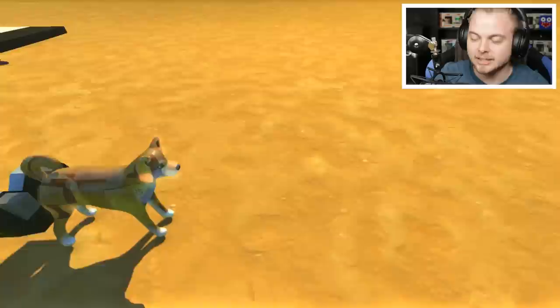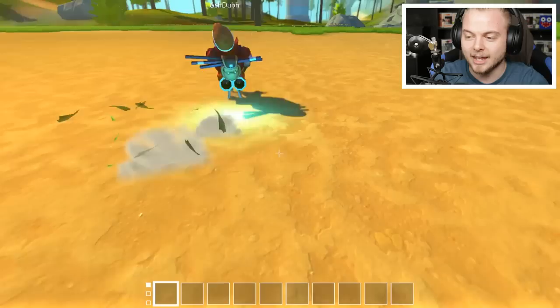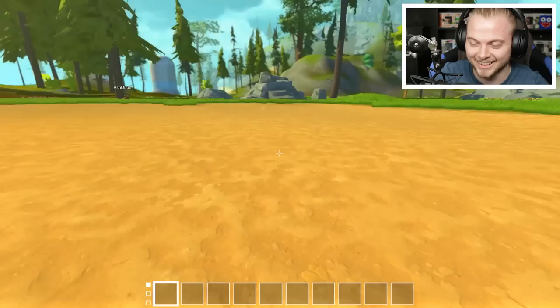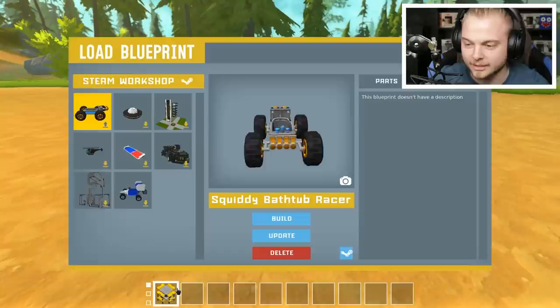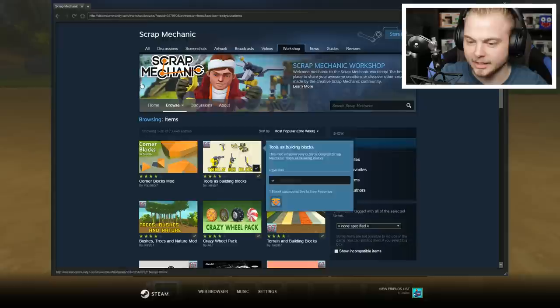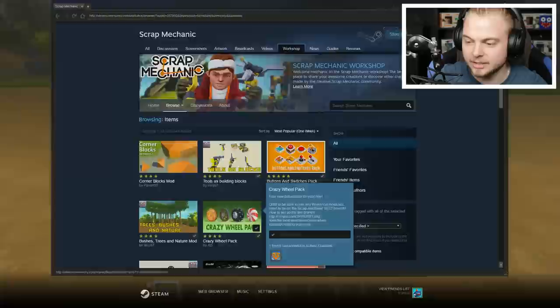It's not another series. Basically, Scrap Mechanic have just added a friendly way to add mods into your game. So today we're going to — it's absolutely amazing, it's something I've wanted for a long time, because I hate all the technical stuff to do with mods and adding everything. So they've added a thing in the Steam Workshop where you can just grab stuff. You can see on screen now — you can just add all these mods and they go straight into your game.